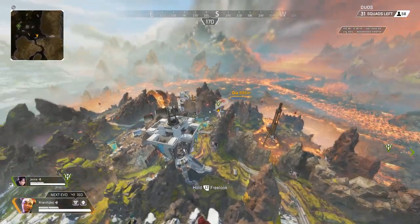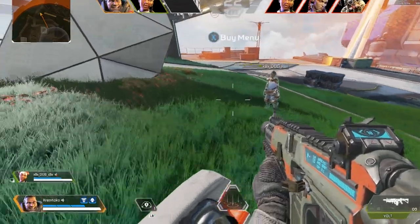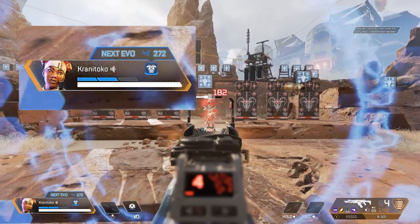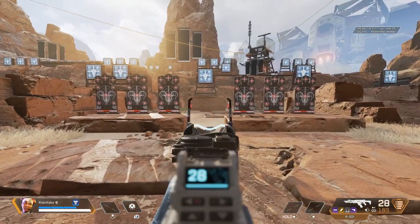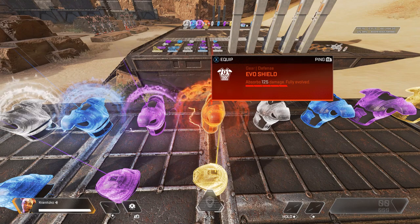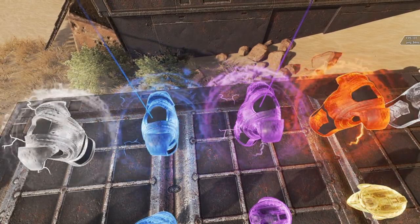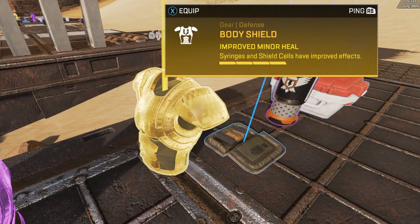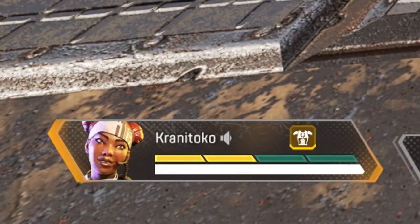When you jump into a match, you'll automatically have some sort of body shield equipped. For battle royale, you'll have a level 1 evo shield, and for arenas you'll start with a level 2 body shield. The difference between the two types of body armor is that evo shields will increase their level depending on how much damage you've dealt in a match, whereas body shields do not and remain at their current level no matter the damage you do. Each shield section can absorb 25 damage, so when you reach evo shield level 5, it can absorb 125 damage total. You'll also find a possible gold level 4 body shield in battle royale, which allows you to use one healing item at double efficiency — for example, one shield cell heals 50 damage instead of just 25.